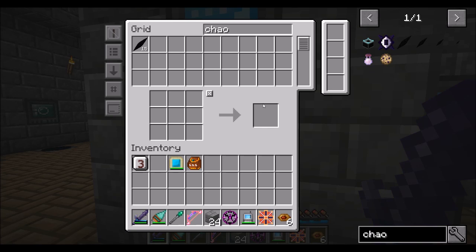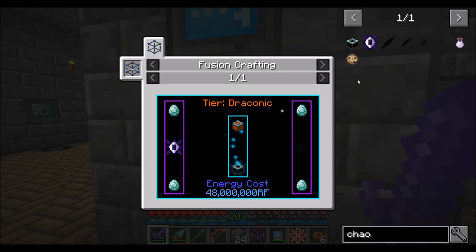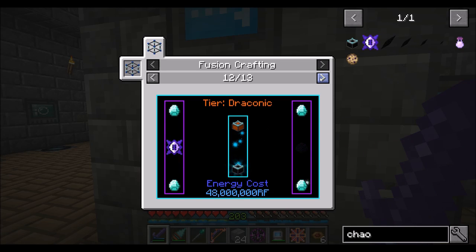So in order to get what we need, we're going to need a few chaotic fusion crafting injectors. We want to have as few of these as possible. For example, a lot of the upgrades require four chaotic upgrades. So if we ever want to upgrade any of our stuff, we're going to need a fourth one of these. And each of these require at least one chaotic core and two dragon eggs.